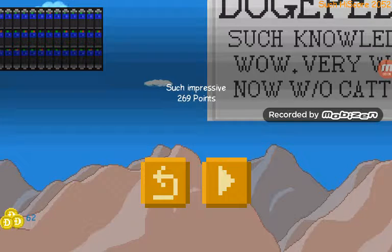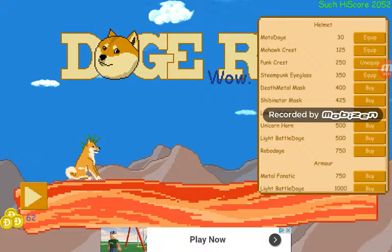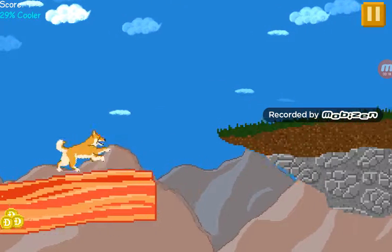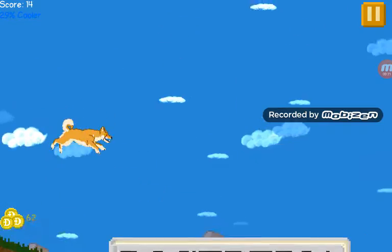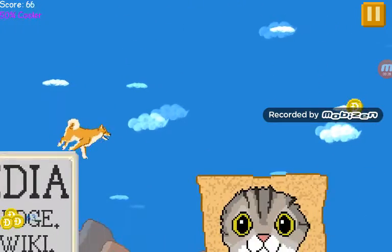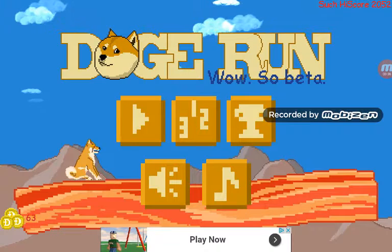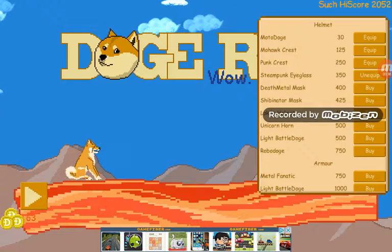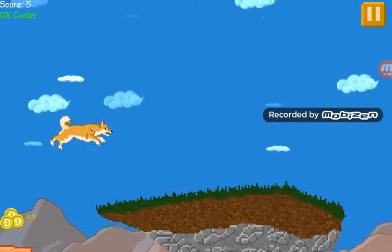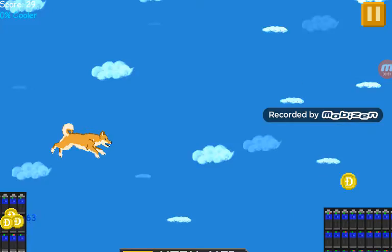Wait — what just happened there? I barked when I should have jumped. I should have made it. I'm questioning what just happened. I don't know how I made that jump — this game is making me freak out. What just happened? What am I even doing right now? I am questioning everything.